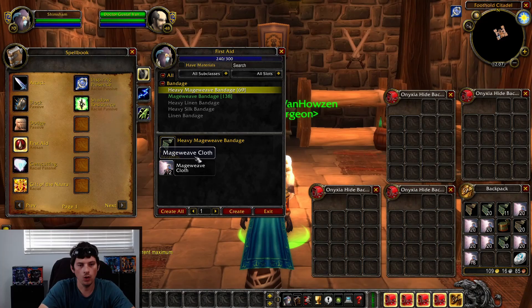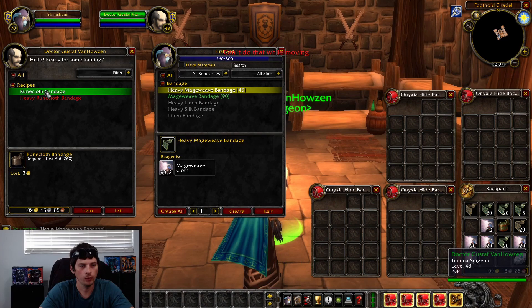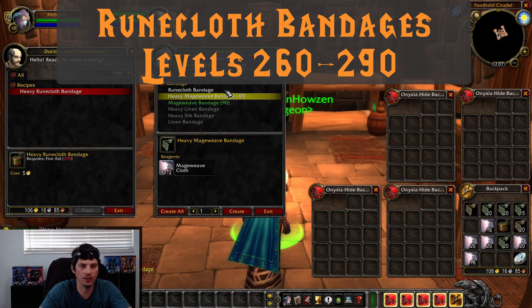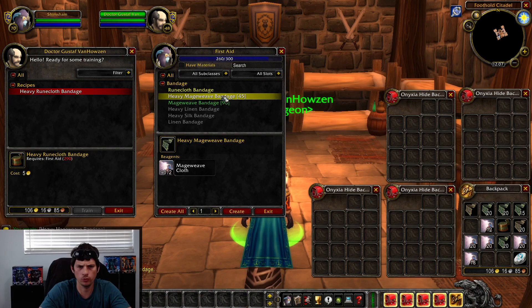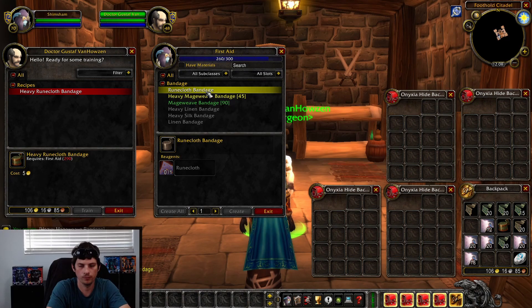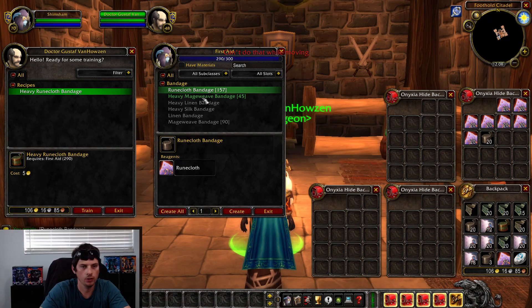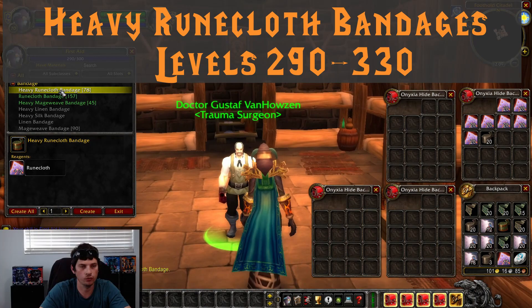Now that we're at 240, we're going to talk to him and learn how to make Heavy Mageweave Bandages. We're going to go from 240 to 260 making Heavy Mageweave Bandages. Once we're at 260, we can start making Runecloth Bandages. Generally speaking, Mageweave Cloth is usually more expensive than Runecloth, so you want to switch as soon as you can. We'll level from 260 to 290 off Runecloth Bandages, and at 290 they go green — that's where we start making Heavy Runecloth Bandages.